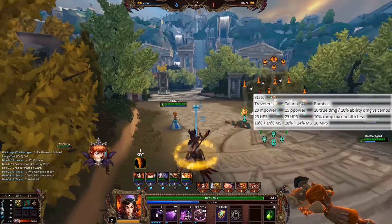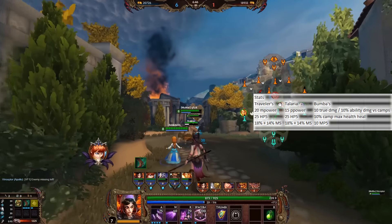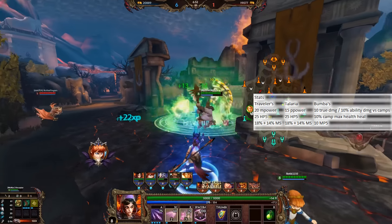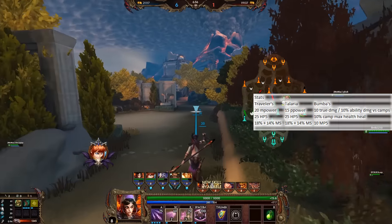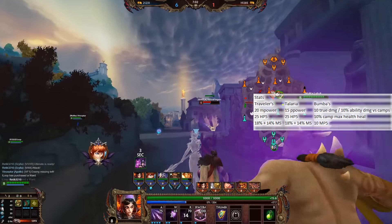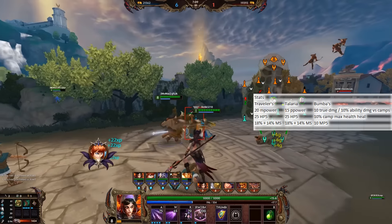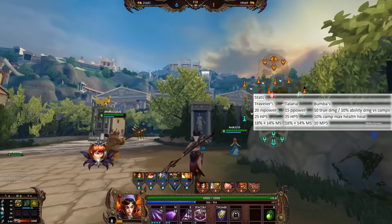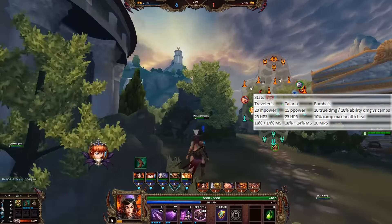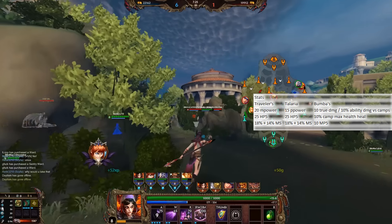Now we have to look at the other stats, because they're really what could make the difference here. Traveler's Shoes gives you 20 magical power; Tellaria gives you 15 physical power. Other than that the stats are basically the same: 25 HP5, 18% movement speed, an extra 14% movement speed when out of combat. With Bomba's Mask you get 10 extra true damage and 10% ability damage versus camps, 10% of a camp's health as a heal on kill, and 10 MP5.